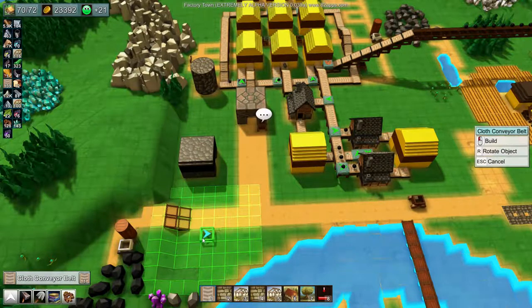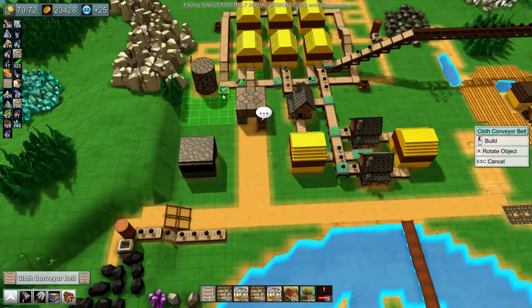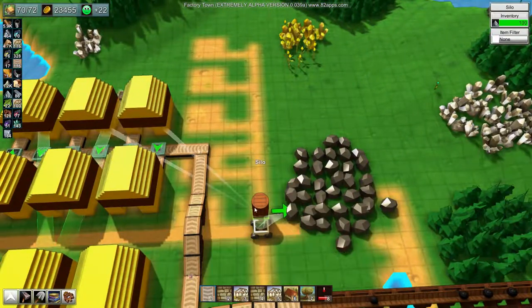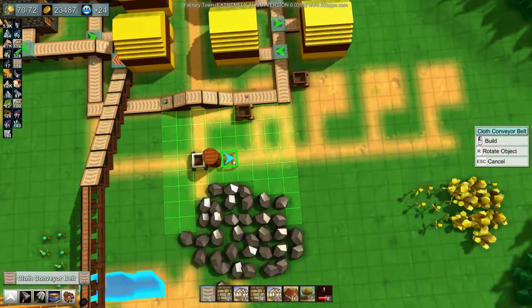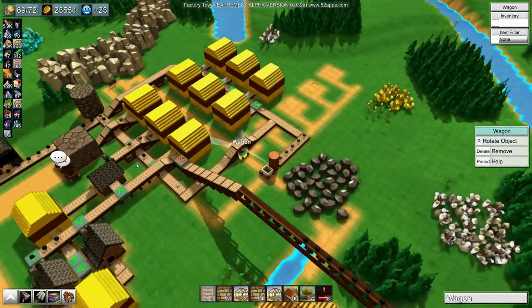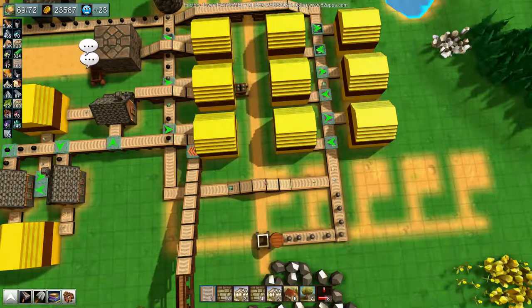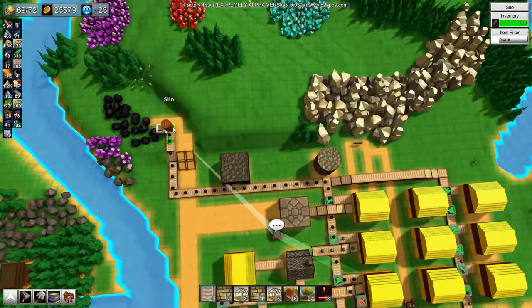We do have plenty of conveyor belts, so why not. That was entirely the wrong way — rotate up to there, do something like that. Then I'm going to remove that, and I've got one wagon spare. Put that there — that will get into the system, filter around, and yeah, I feel that will really help.